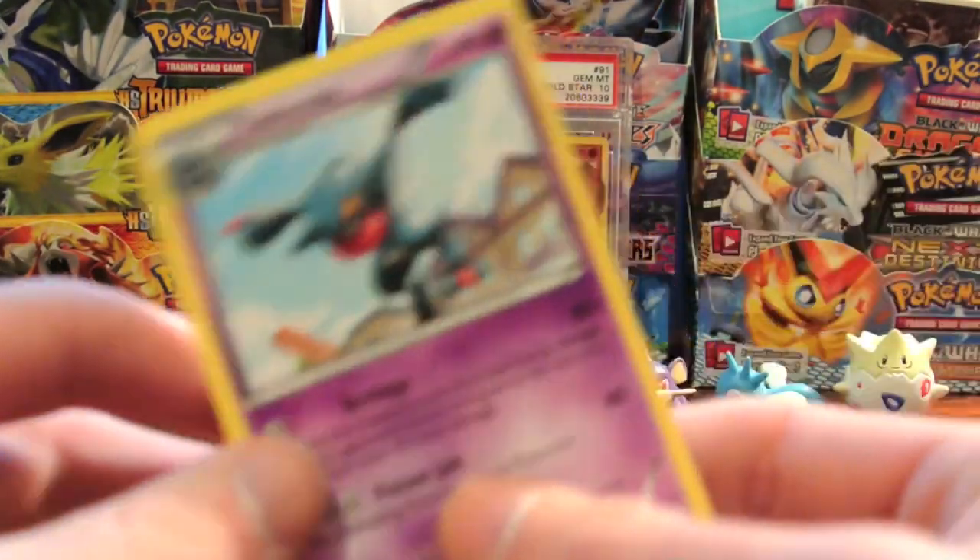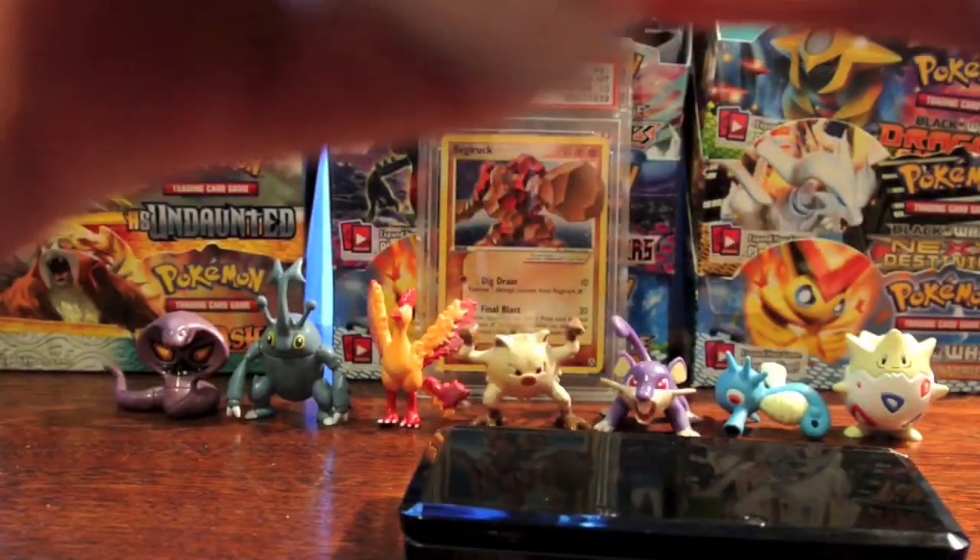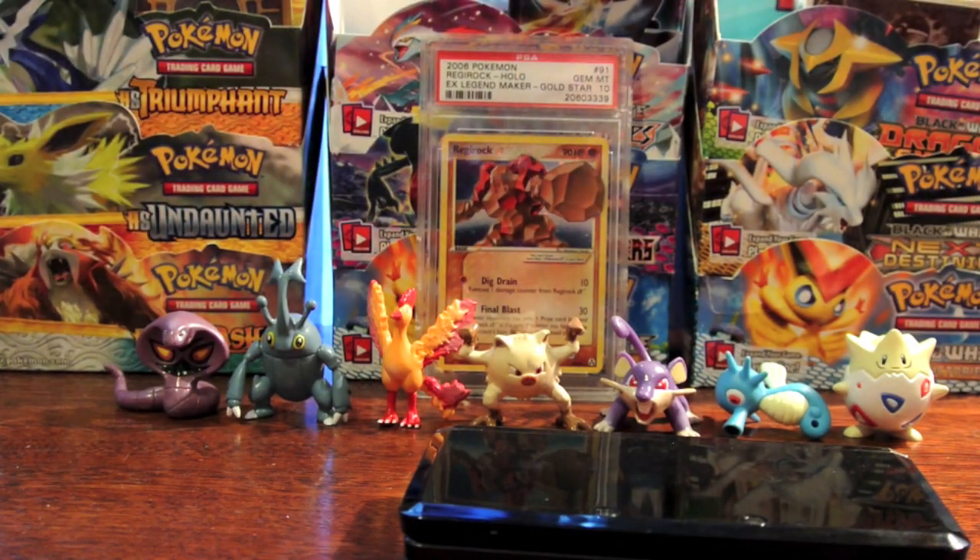And my Rare is a Toxicroak — not bad. It has that Revenge attack for just one energy that says if any of your Pokemon were knocked out during the previous turn, it does 70 more. So it can technically do 90 for a single energy. Not bad.